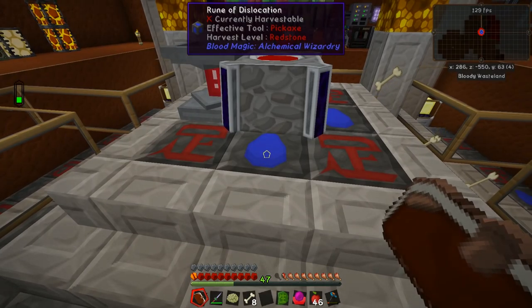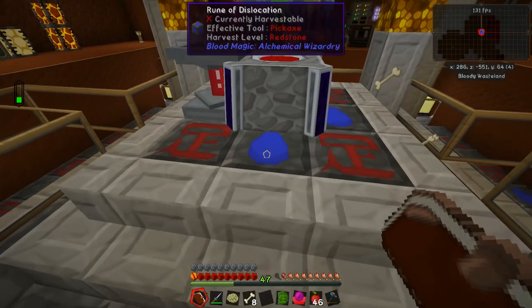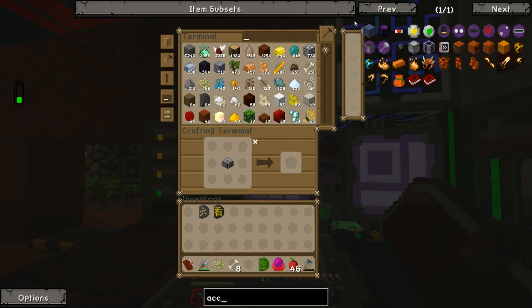Right now we have about 25 runes of dislocation, which means we can pump about 1,900 millibuckets every cycle into the blood altar — roughly once every second. What the rune of acceleration does is increase the number of cycles per second. So instead of 1,900 life points deposited every second, with more runes of acceleration it might happen every half second, every quarter second, maybe every tick — which is 20 times a second — effectively pumping much more life points through the system overall.